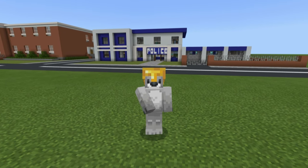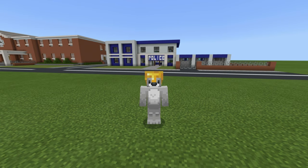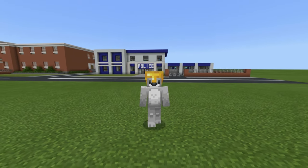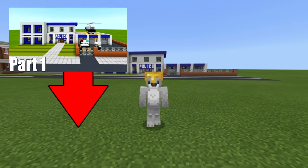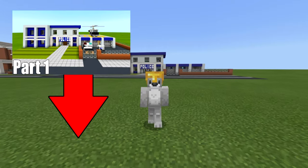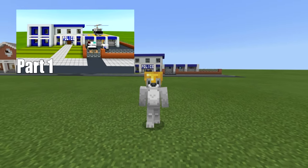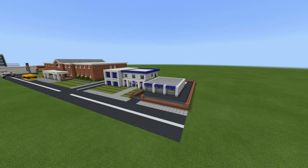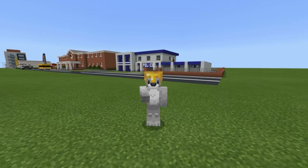Once you have completed the police station — like you can see behind me — you can then make the inside. If you haven't made the police station, please find it: it's in the card system, the description below, and at the top of the comment section. You can make the entire outside and it will look exactly like this, and then we can move on to this tutorial. That's your first and final warning.